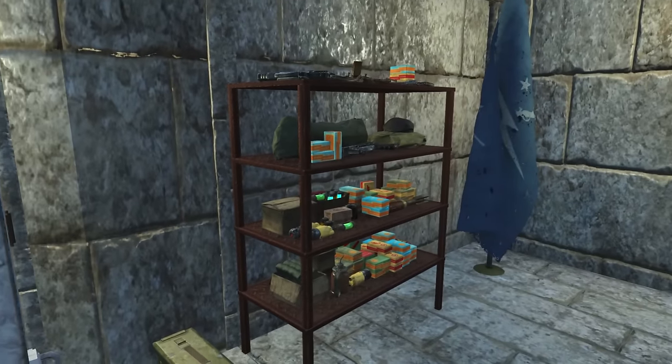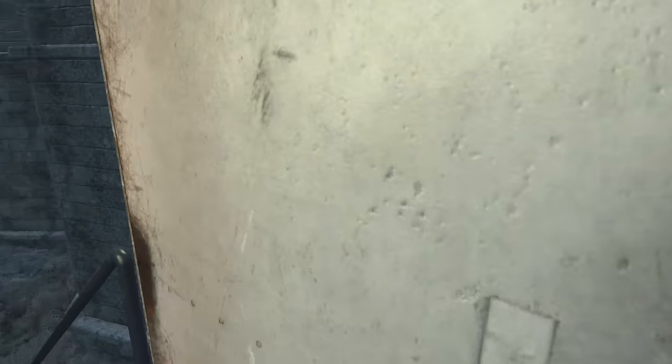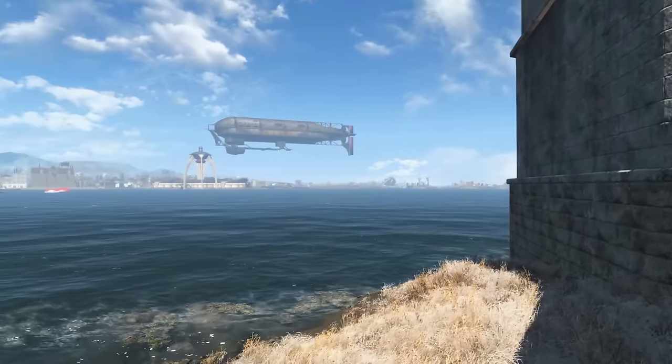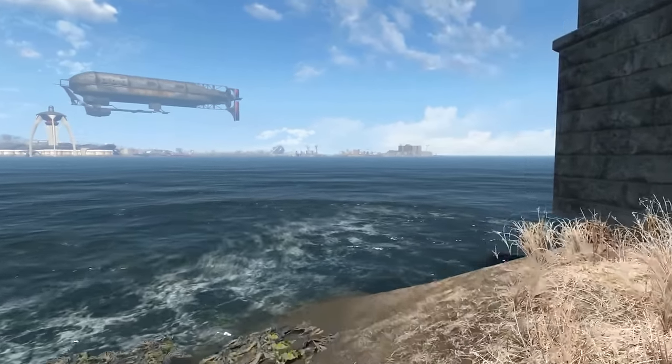And all of our guard stations here for them. This side has the same as the other — plenty of ammo, so they shouldn't run out. Before we head inside the castle itself, I want to show you — look at that, guess who showed up? The Brotherhood of Steel.